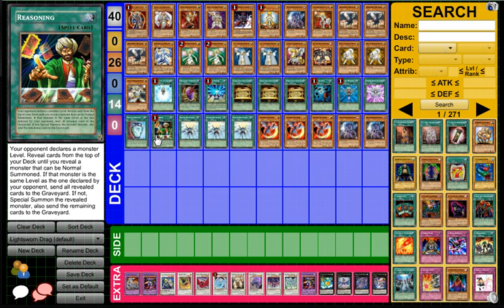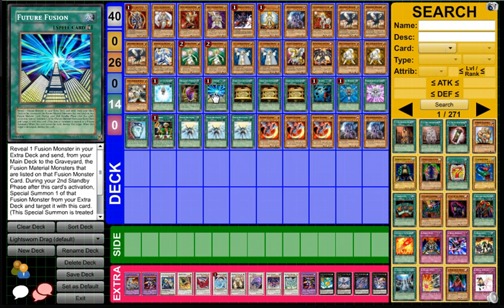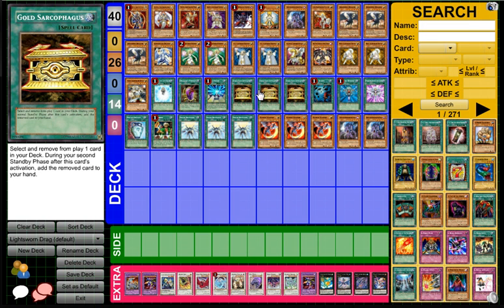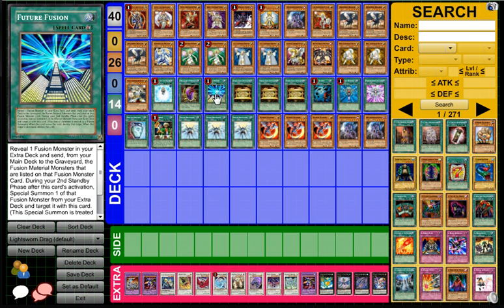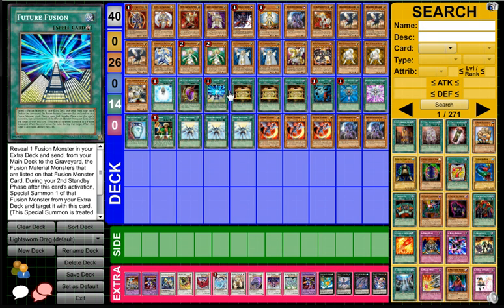During the process I believe you can still get Wolf, because it's still sent to the graveyard. There's only one Wolf in here because I felt it could clog since there are a lot of big monsters. But Future Fusion really does help out the deck, and triple Gold Sarcophagus really enables you to get out whatever combo you need. You should probably be running two Five-Headed Dragons — I have two right here — one to get out with Future Fusion and another to get out with Dragon's Mirror.